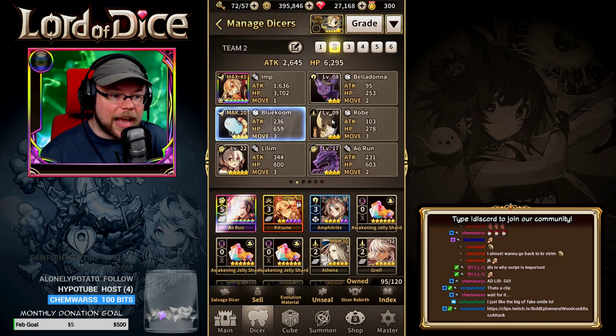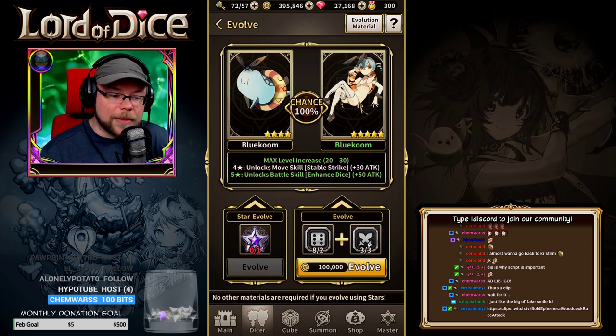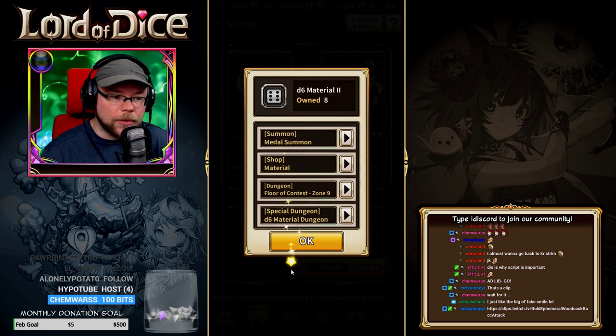The second way to do it is to actually use materials. If we scroll over here, you'll see I've got a 4-star Blue Coombe that I am actually ready to evolve. I've got the materials here ready to go. You can click on them and it'll tell you where you need to go to grind out the materials.